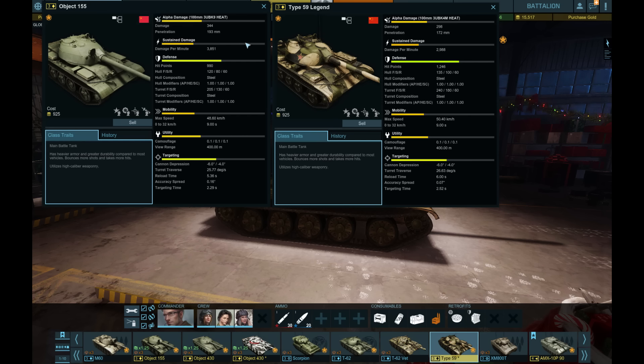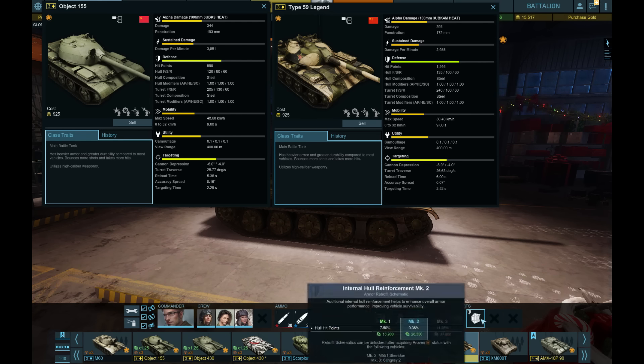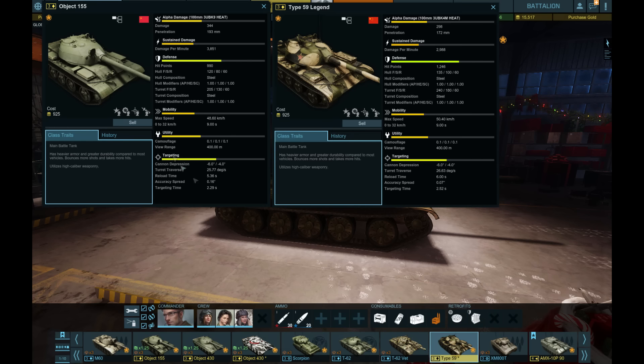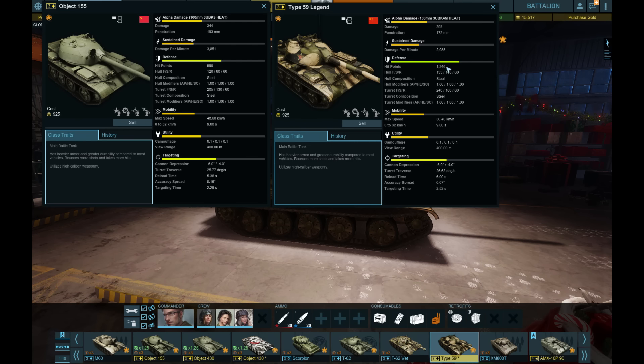You can see why — the Object 155 is Russian, so they generally do the most damage and have the most penetration of most any tank in the game. DPM is lower on the Type because of that, but this is a nice upgrade: the health on the tank. You can actually see that the hit points are 1246 on the Type and only 990 on the Object — that's a pretty significant difference. It also gains an extra retrofit slot.